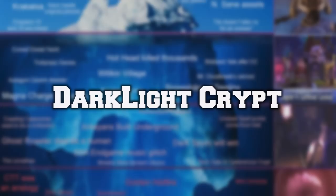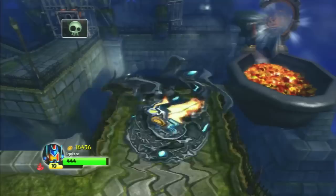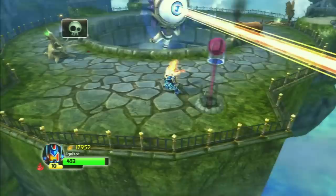Dark Light Crypt is an expansion pack level in Spyro's Adventure that introduces realm hopping — switching between the Alive Realm and the Undead Realm. In the Alive Realm the crypt looks vibrant and beautiful, but the Undead Realm is lifeless and dark. The villain of this level is Oculus, a giant eye creature, who you defeat by shooting cannons at him.